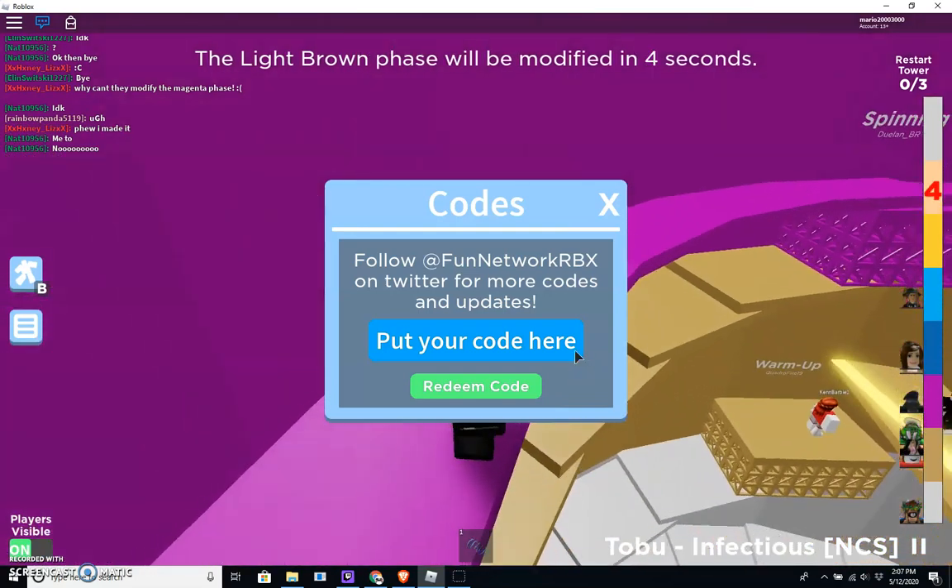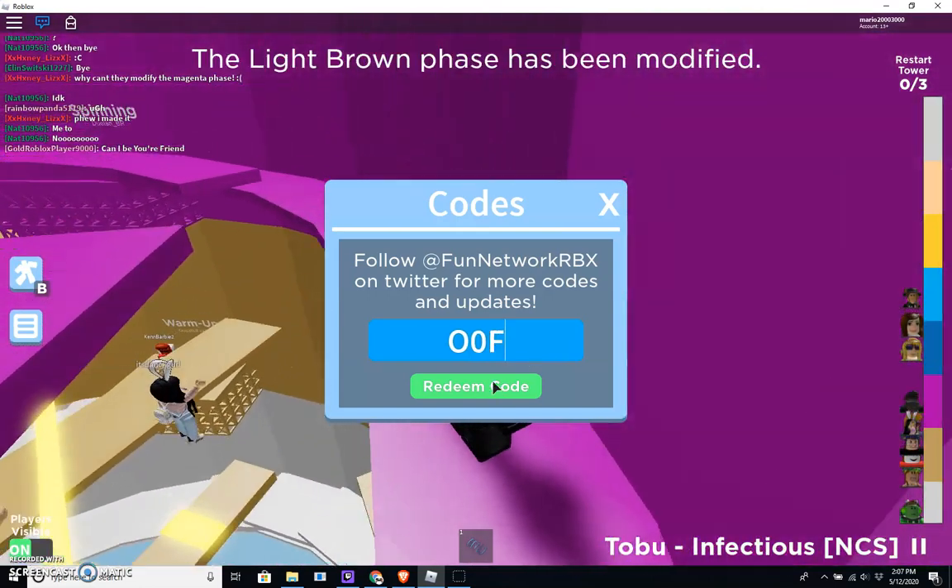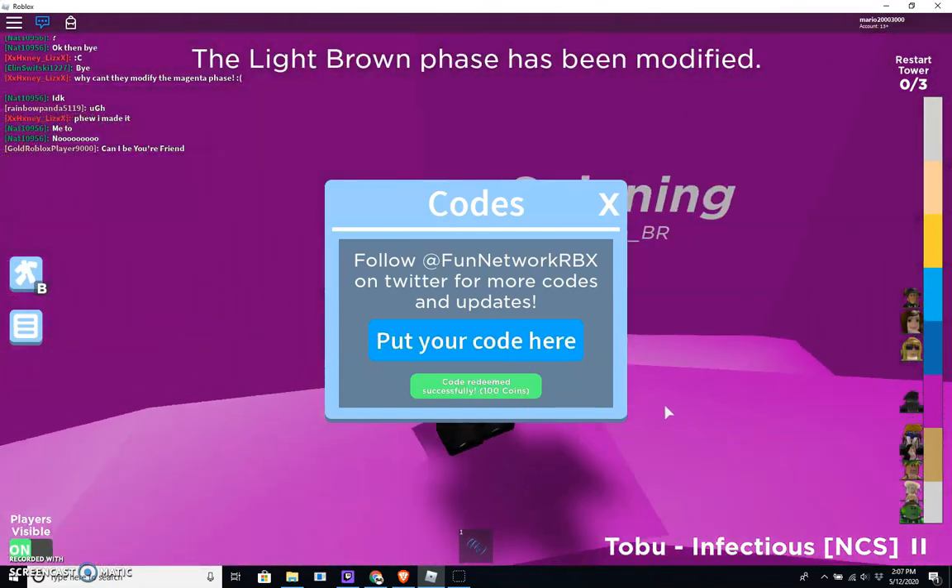Our next code is O-zero-half. 100 coins, just like that.